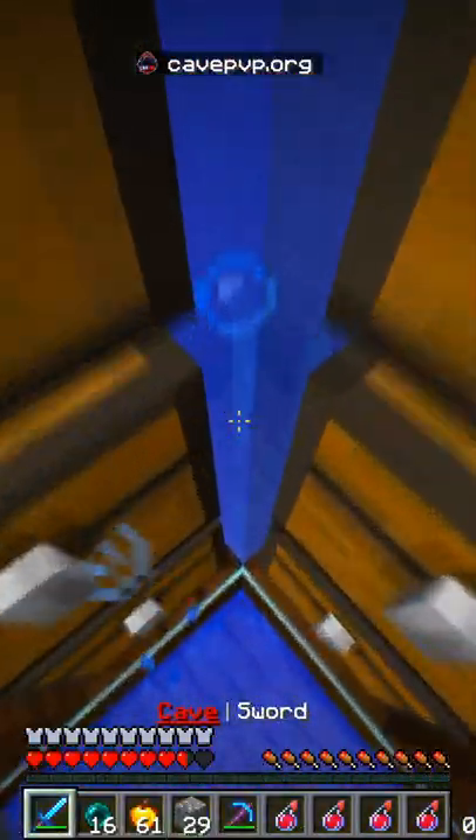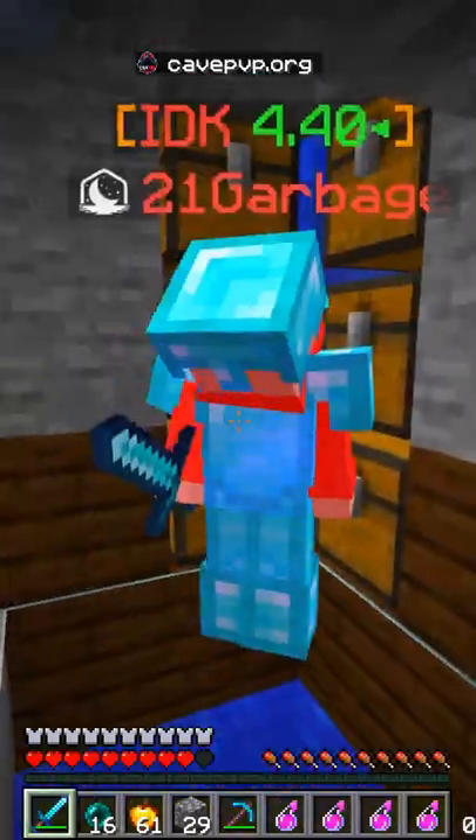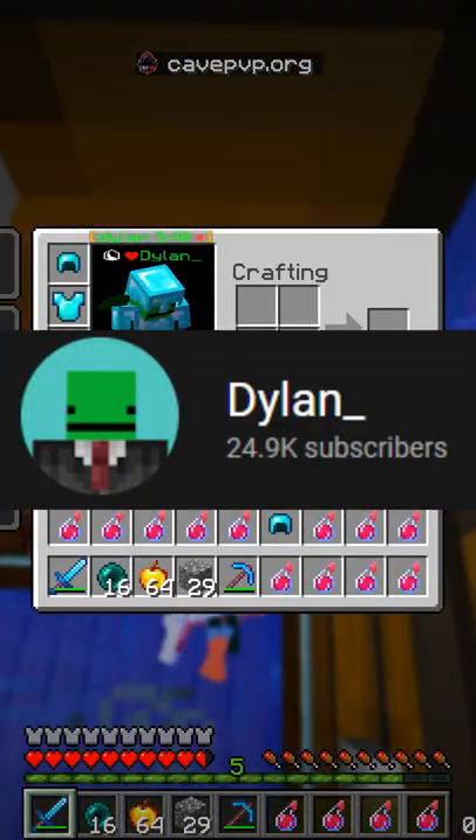But then I got hit down the drop down. And just like before, I hugged the corner and I lived. But when he jumped down, he hit the glass and managed to live, but I smacked him two more times and he quick dropped. I took all his loot and stored it.